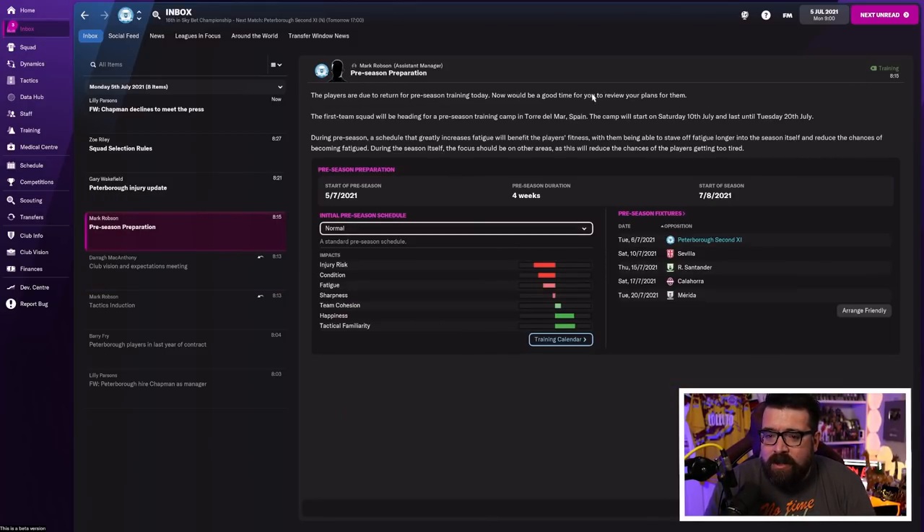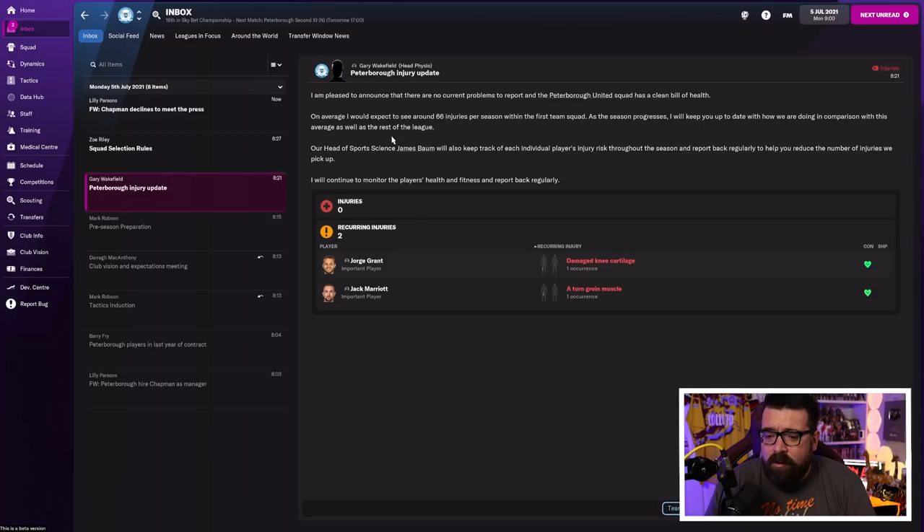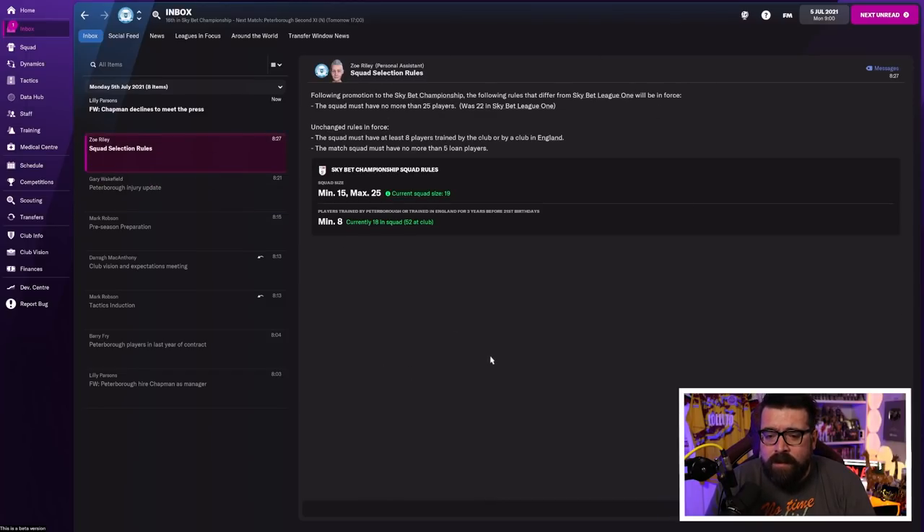Pre-season preparation — this is just sending you on your training camp. You've got a training camp scheduled; you could cancel if you wanted. You can fiddle with training schedules at this stage, but if you're new I wouldn't — that's an advanced thing to fiddle with in the future. For now, leave this screen well alone unless you want to add an extra friendly or two. You can get a summary of who's injured, which tells you about recurring injuries — George Grant and Jack Marriott both have potential recurring injuries that could cause problems. Squad selection rules are also important: in the Championship, we need eight players trained in England before their 21st birthday, so you can't get rid of all your English players.